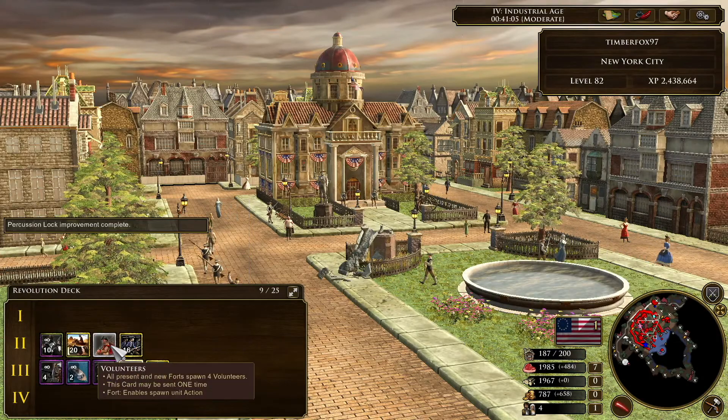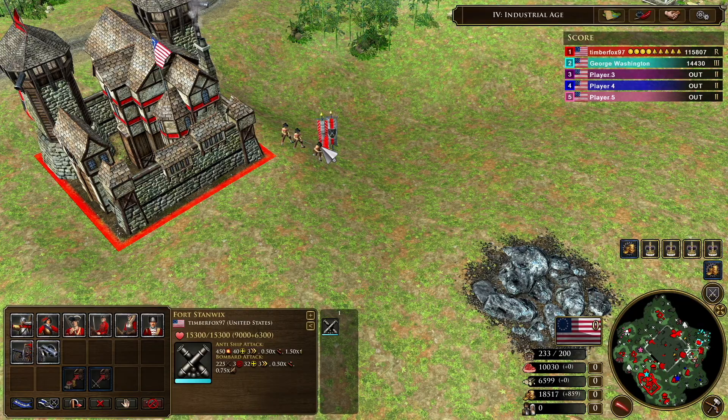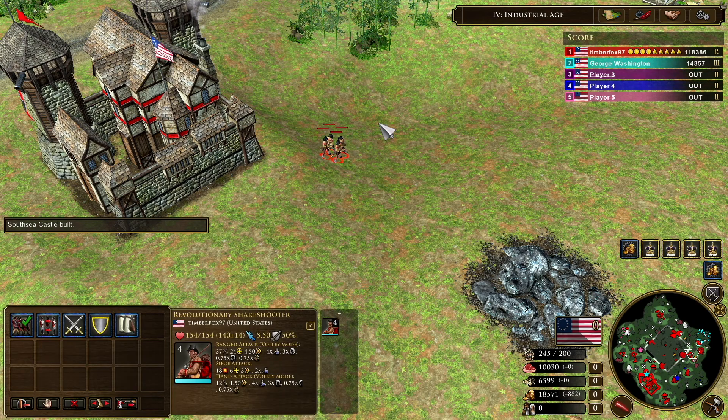Volunteers gives you four sharpshooters per fort. That means two things: first, all existing forts will spawn four sharpshooters, and also any new forts that are built will come with four sharpshooters.